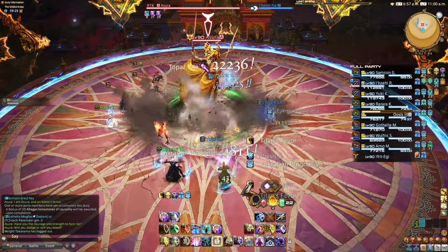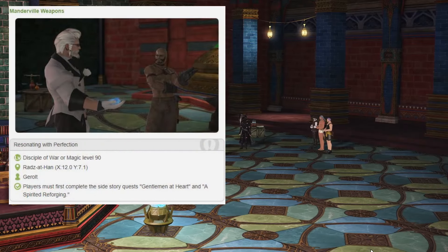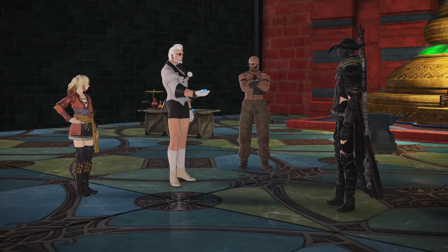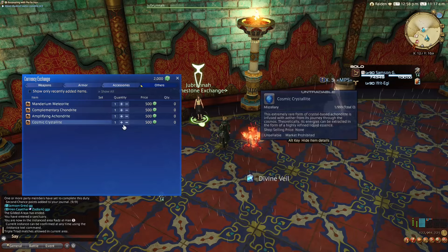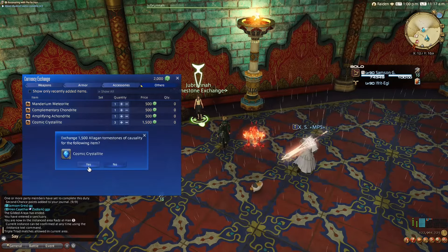Finishing this quest chain will unlock the next relic quest, Resonating with Perfection, from Giralt in his usual spot, to take your weapon from item level 645 to item level 665. As usual, you'll need to trade 1500 Causality Tomes with Dribrana in Razet Han, this time for 3 Cosmic Crystallite.